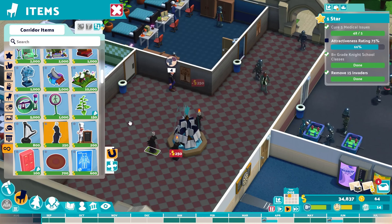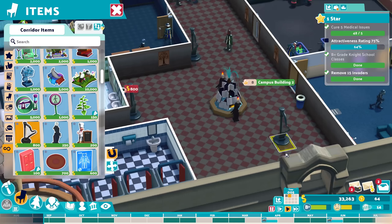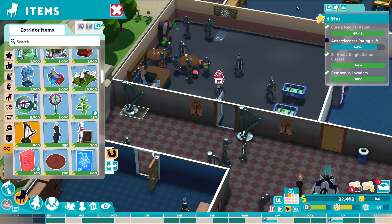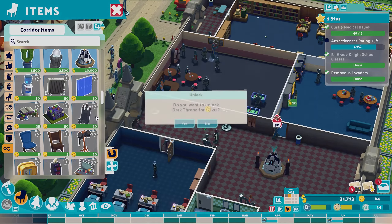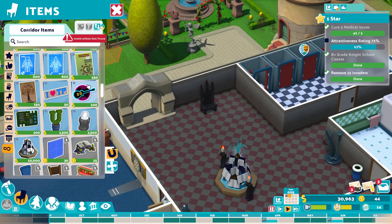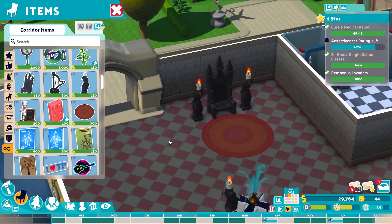We have this pretty cool raven lamp that I like a lot. Let's add this one here as well as some ornaments — anything that looks knightly, like some harps, is totally fine for decorating our rooms. I only have 64 kudosh points left and all of these cost quite a bit. We can still afford a dark throne — let's place a dark throne area here, with some lamps left and right and a rock in front of it.